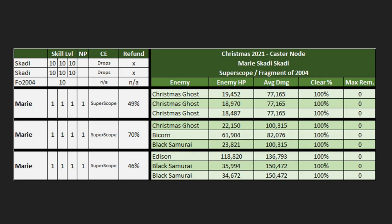Next is a 5CE comp — one of the only ones in the video — in case you have a Super Scope but no MLB drop CE. We're dealing with Fragment of 2004 and a Super Scope. A Super Scope is an MLB Kaleidoscope leveled all the way to level 100 — not only does it give 100% starting charge, it also gives a ton of attack power. Even though we lost Waver, Edison now has no health remaining even at NP1 Marie, because the Super Scope's attack boost plus Fragment of 2004's NP damage buff offsets that loss.